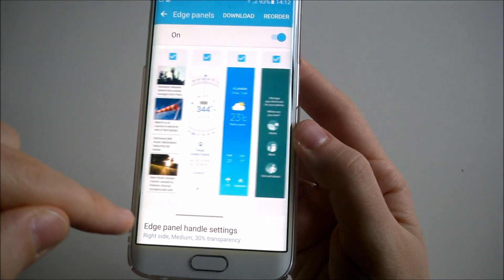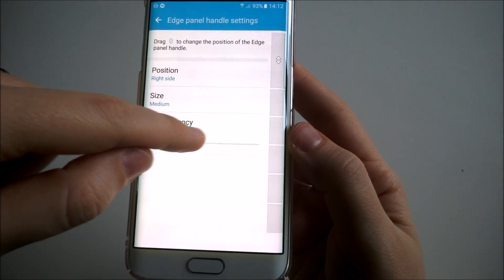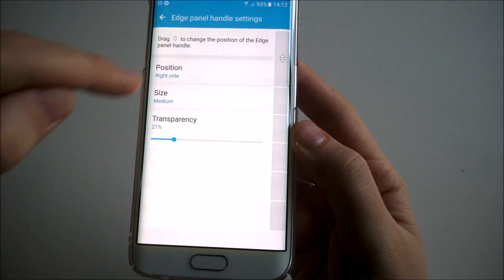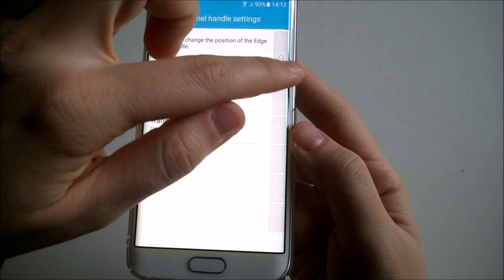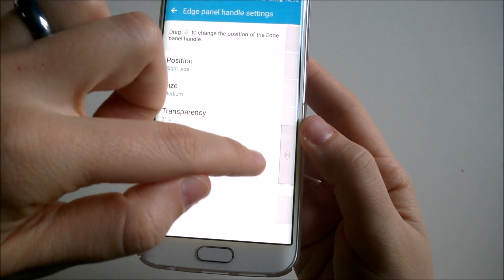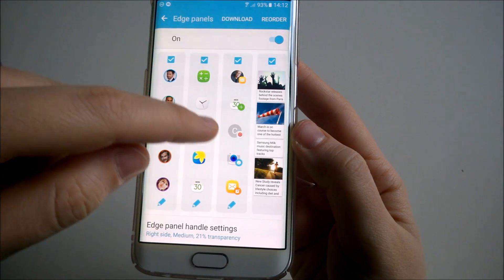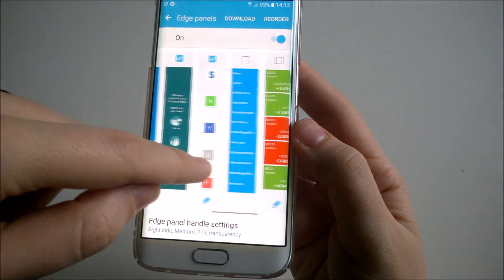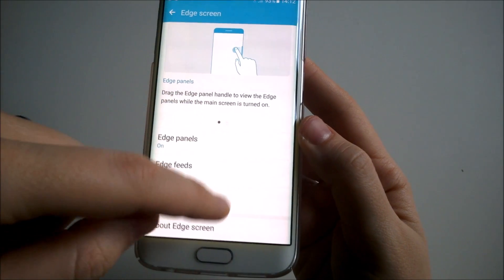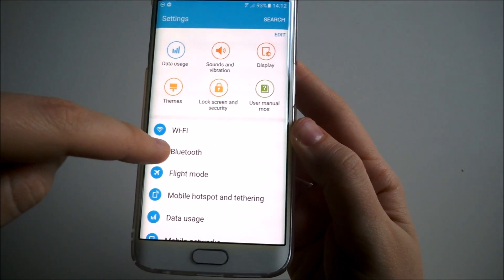Those are the new edge options. The edge panel can be customized even more — you can change the transparency, change it in size, change its position, and drag the edge panel handle. It's bigger and I think it looks cooler and makes the phone even fancier. This was a much anticipated update and I'm really glad that edge users now have something really unique, interesting, and cool to brag about.